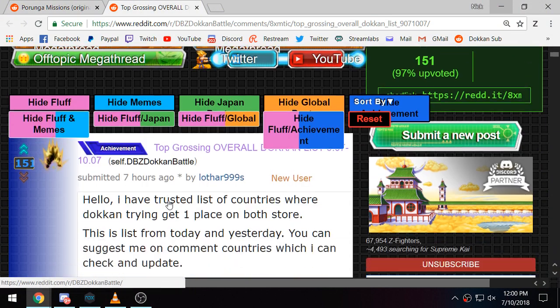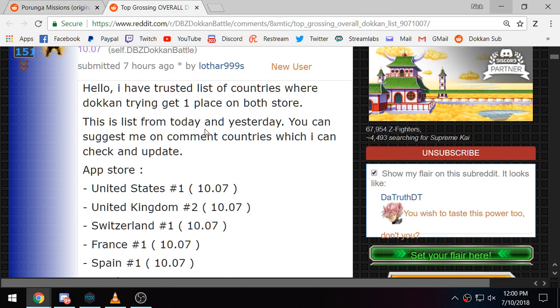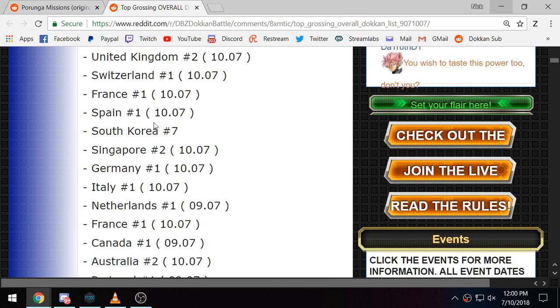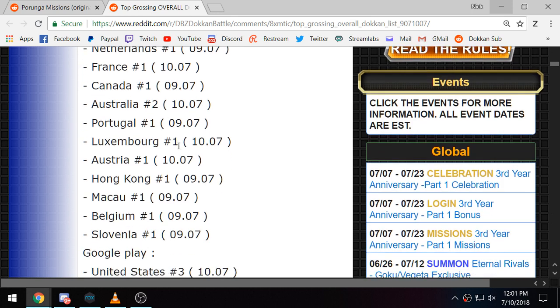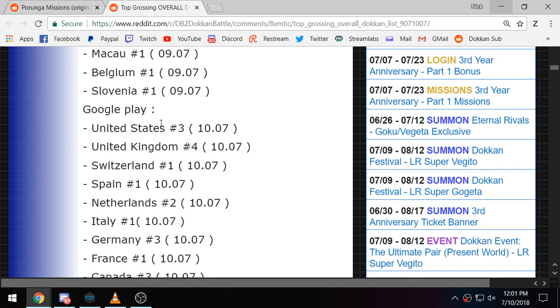We have this nice person, Lothar999S, who made sure to list all of the countries Dokkan got number one on in both stores. United States, United Kingdom — two, Switzerland, France, Spain, South Korea — seven, Singapore — two, Germany — one, Italy — one, Netherlands — one, France, Canada — one, one, Australia — two, Portugal — one, Luxembourg — one, Austria — one, Hong Kong — one, Macau — one, Belgium — one, Slovenia — one. And then we also have Google Play here with the same thing — three, four, one, one, two, two.